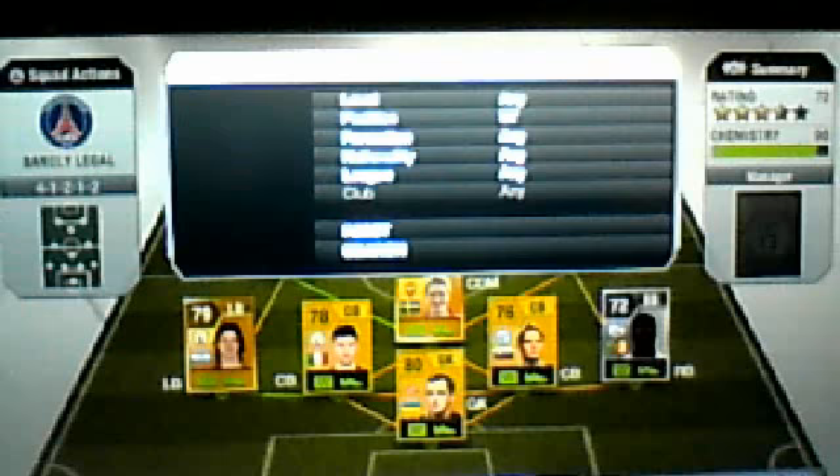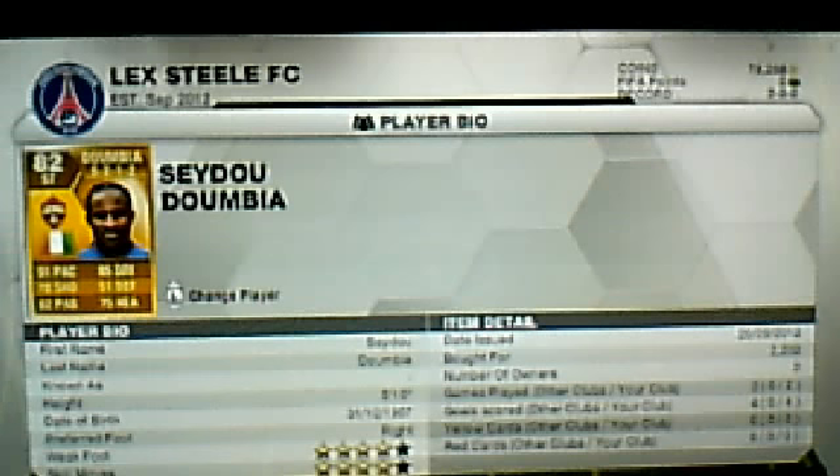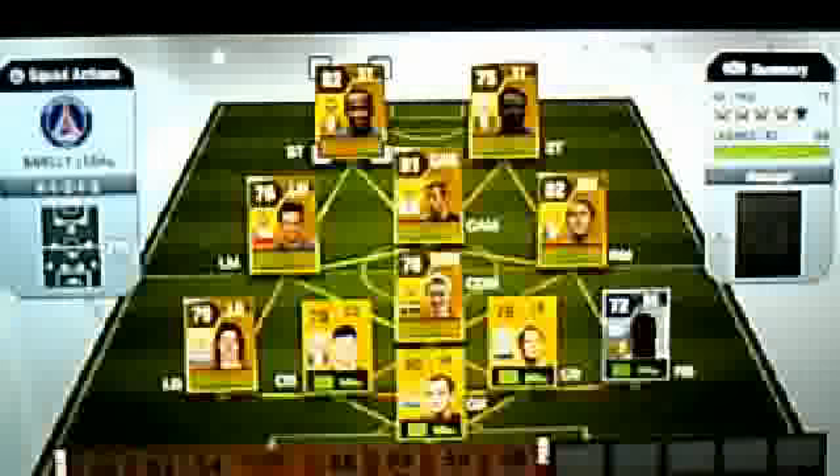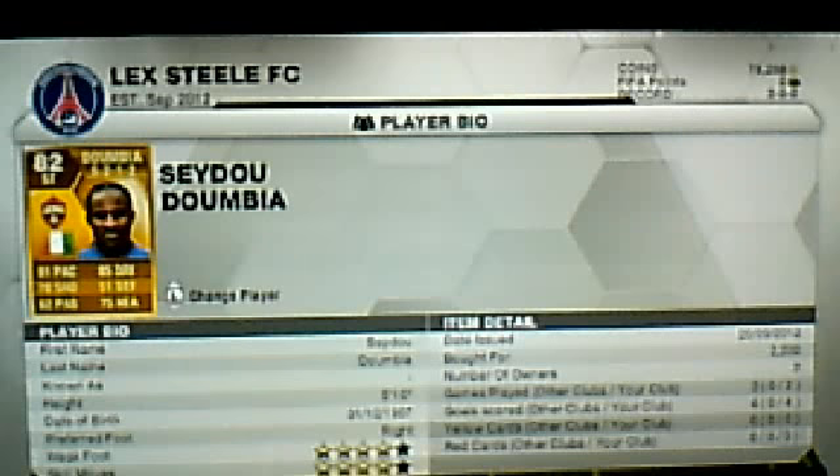Our last player is going to be Sadio Doumbia — 91 pace, 85 dribbling and a 78 shot. He's a very, very good player. I played with him a lot in FIFA 12 and he was in form there too. He's very, very fast, like Obafemi Martins, and he's got a 4-star weak foot which is pretty good. I paid 2k for him but you're going to pay a lot more now — he's still very good.